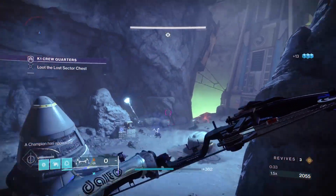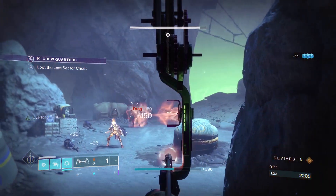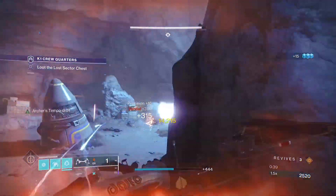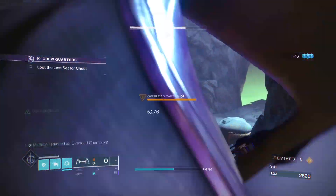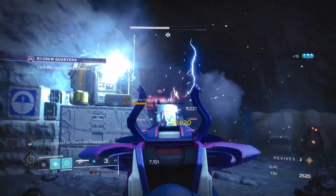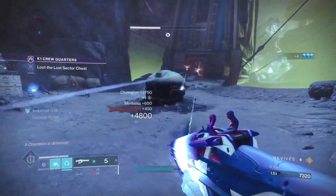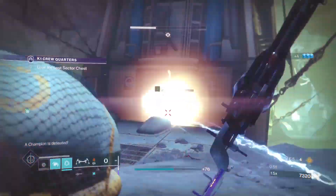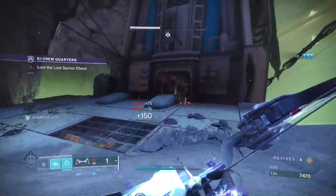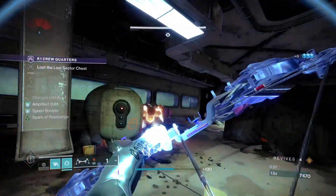Now I am baiting the Overload champion to appear, then I stagger it and spam Storm Chaser as much as I can, and throw my nade as well. Once I take down the Overload champion, there are going to be a couple of Shanks with Solar shields. The reason these Shanks have Solar shields is because of the modifier Hot Knife, which we've seen on Master Knife Falls.